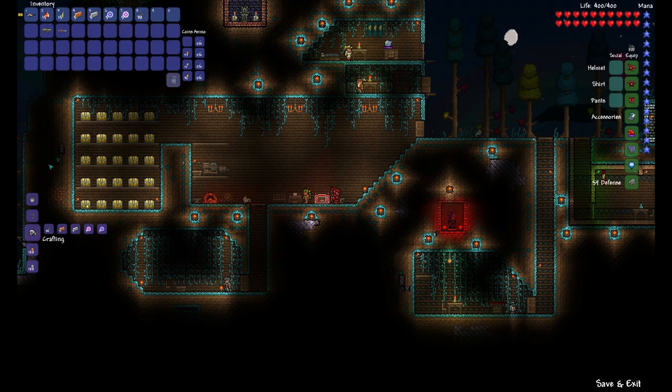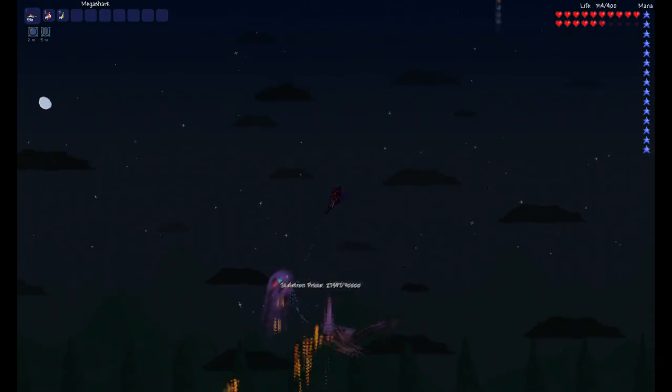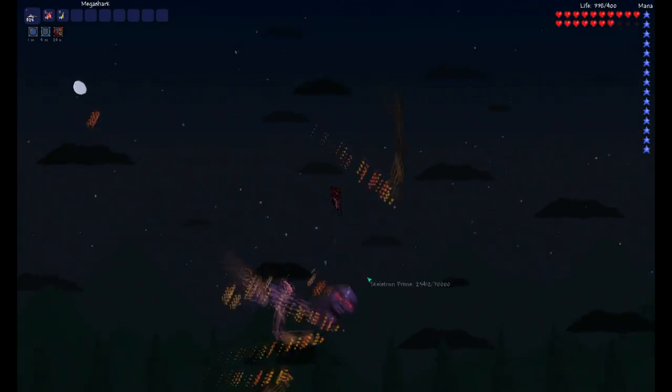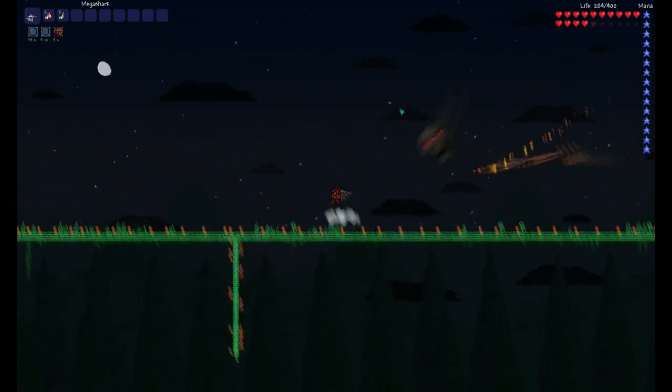Now we're ready to craft the mechanical skull. The mechanical skull is crafted from 5 copper bars, 5 iron bars, 5 souls of night, 5 souls of light, and 30 bones. We're finally ready to kill Skeletron Prime. It's a lot easier than you would think. All you have to do is use the same strategy as you did for the twins — go up and down with the mega shark and crystal bullets and focus all of your fire into his head. You can kill the arms but it'll make the fight a lot longer and consume a lot more ammo.